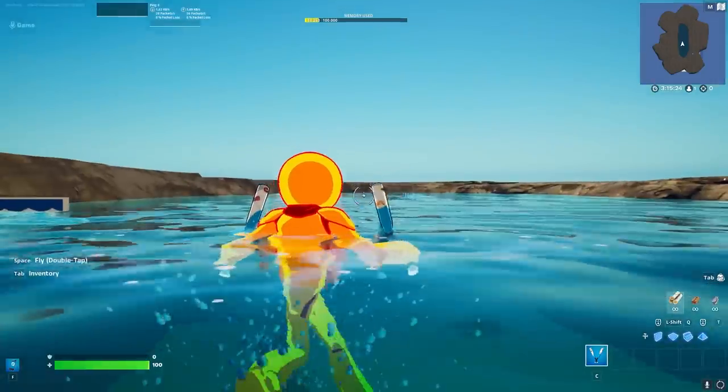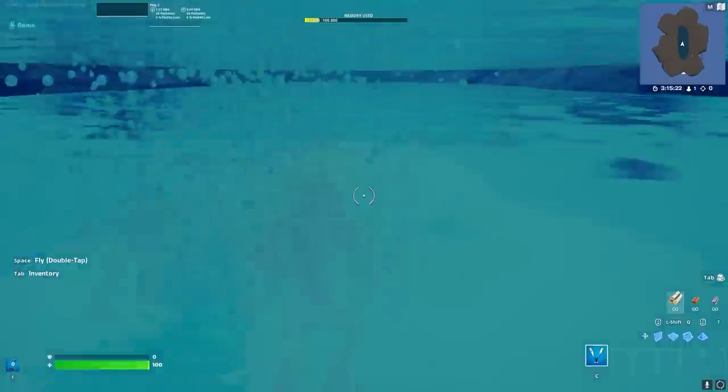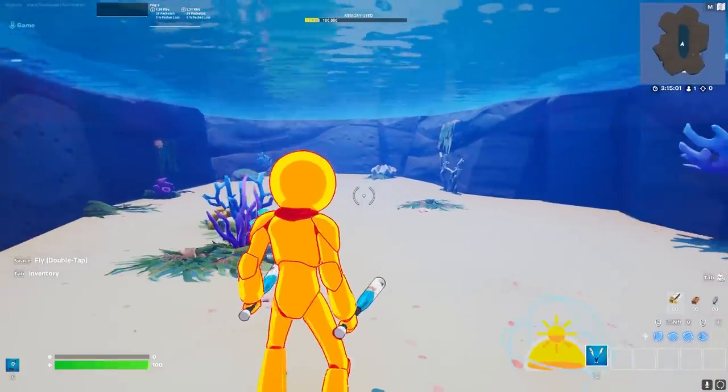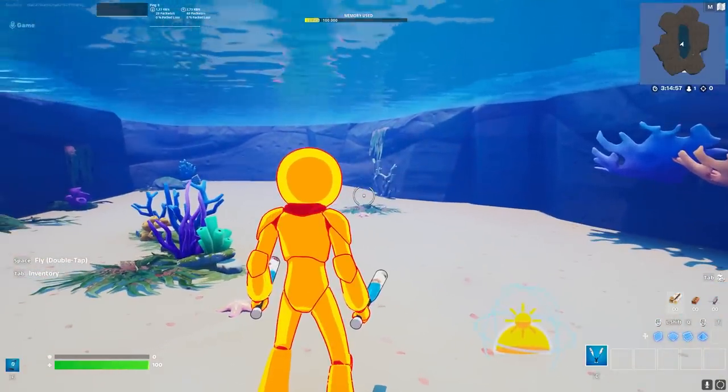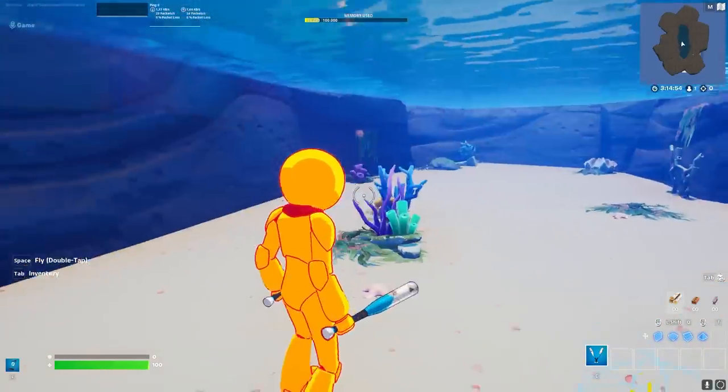If you jump up here, you can see we now have clear vision. And if we jump down again, we have the water vision. That looks really cool and convincing, but it doesn't really give us any diving vibes, so we actually need to start implementing a diving mechanic.